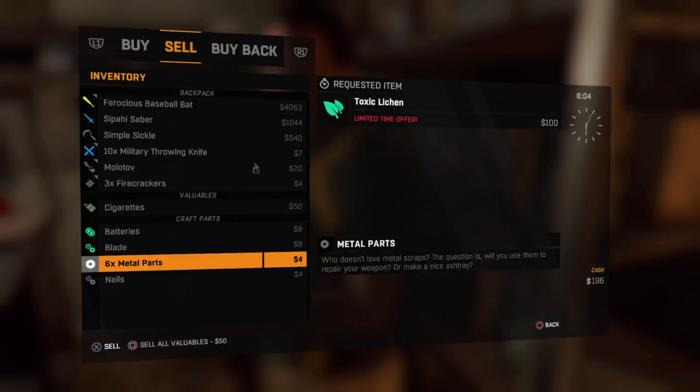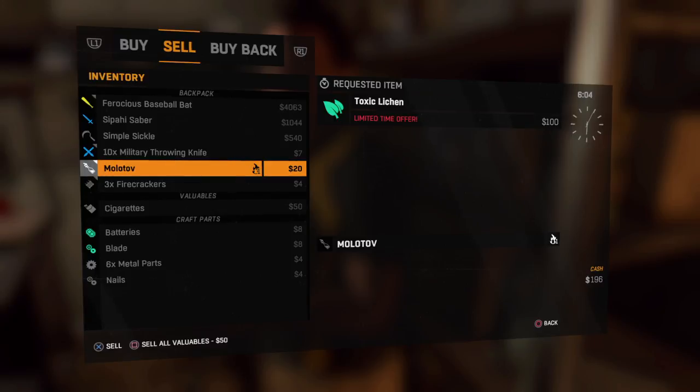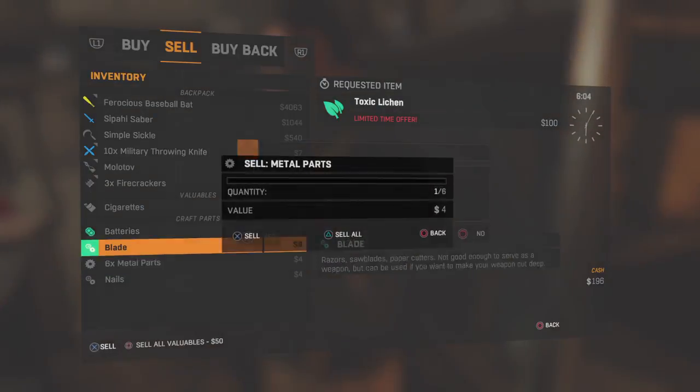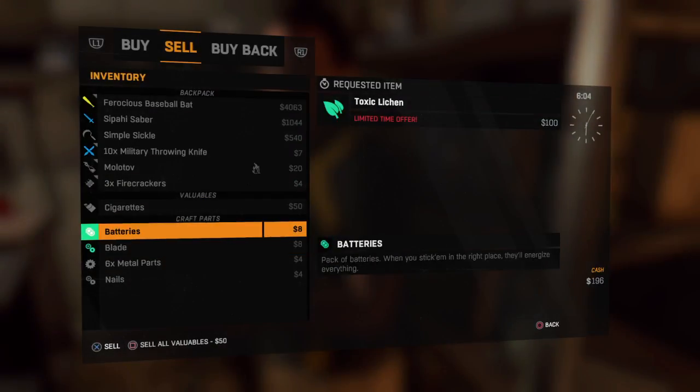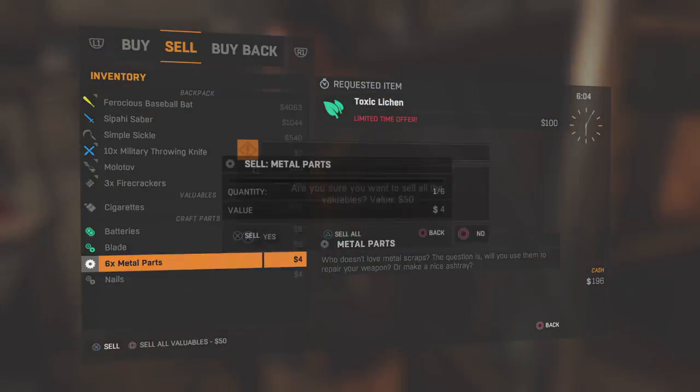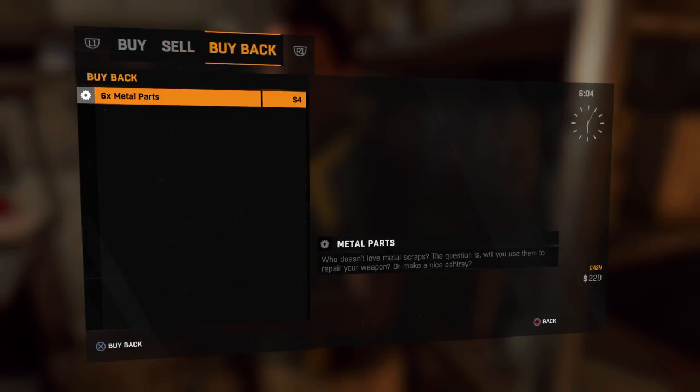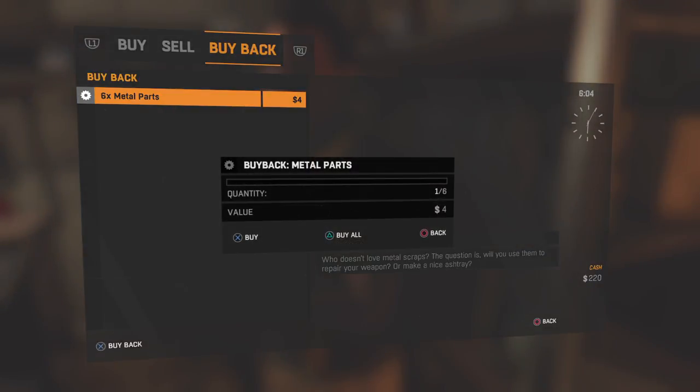The way it used to work is you would hover over your stack — we have six metal parts and one Molotov. You would hover over your stack, hit Square X and then Touchpad. Then you would hover over the item you want to duplicate, hit sell all and then buy back, and you would have six Molotovs. Unfortunately, it doesn't work like that anymore — they've patched it, so we're only able to buy back the six metal parts.